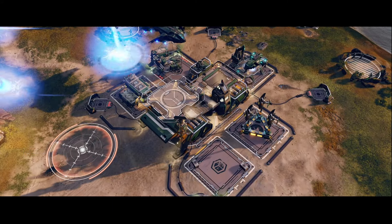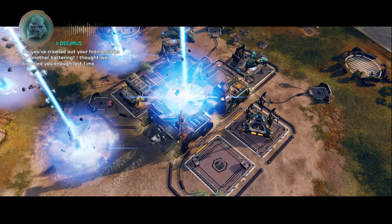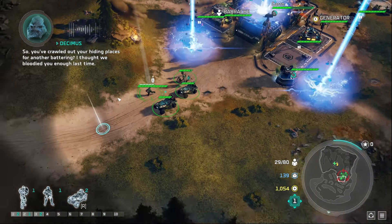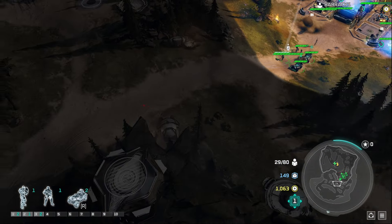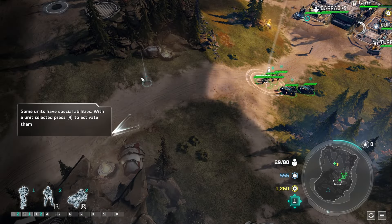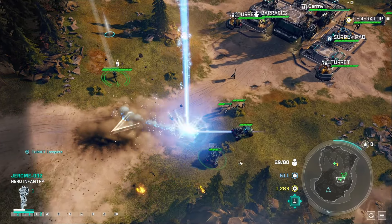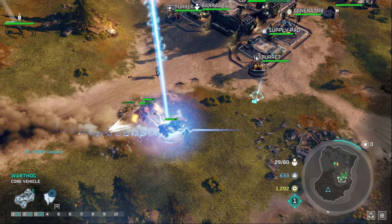Here we are introduced to one of the key mechanics of Halo Wars 2: the laser beam. This laser beam can destroy your entire army very fast. To prevent this, we make sure our army is spread out and mobile at all times. If we look away from our army for even one second, it is possible to lose the entire army in three seconds.